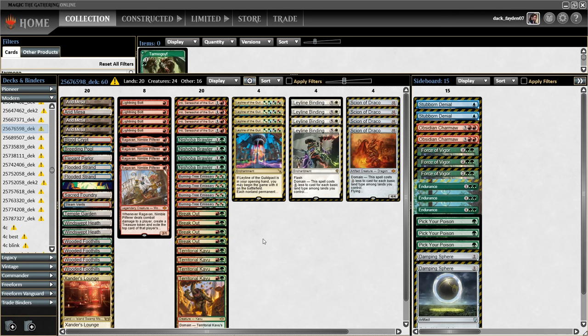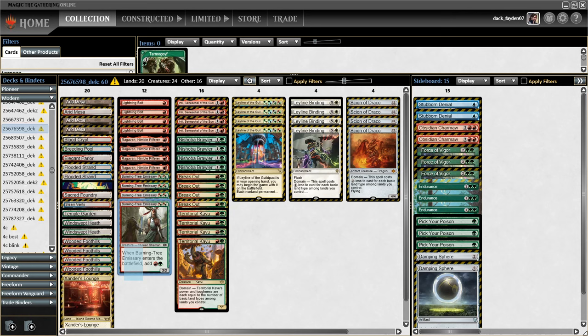Raghavan is the only one-drop in this list. Basically, Burning Tree Emissary in this Breakout build is replacing Wild Nekatal. It's like a creature you get to play for free on turn 2, and then most of your spells are red or green, so you can play anything with Breakout.